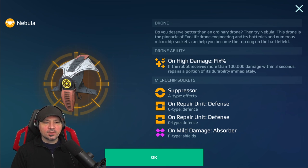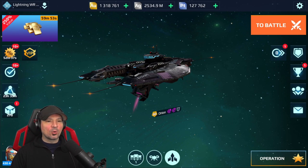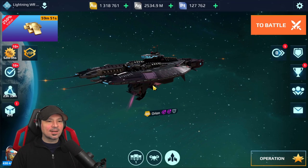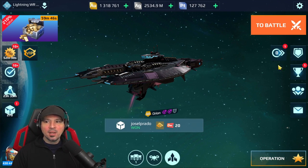We have the Nebula drone with suppressor, repair unit defense, repair unit defense, and mild damage absorber — a very cool setup for the drone on this robot. Don't forget to hit that like button and subscribe to the channel. We've also got the brand new Mothership Orion installed, so we're gonna test that out as well and make another video on it later.